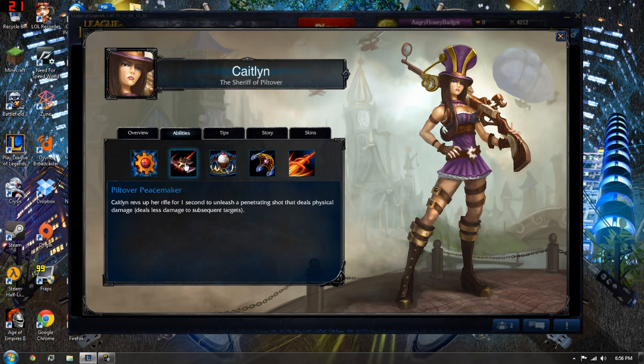Moving on to her Q ability, which is her Piltover Peacemaker. Caitlyn revs up her rifle for one second and unleashes a penetrating shot that deals physical damage. The damage subtracts as it goes through multiple targets, so if you hit them head-on it's gonna do more, but if it hits them after going through a handful of minions, it won't do as much. It's a good move with completely awesome range, so you can poke people from really good distance. I usually take that first, depending on how I'm gonna play her.